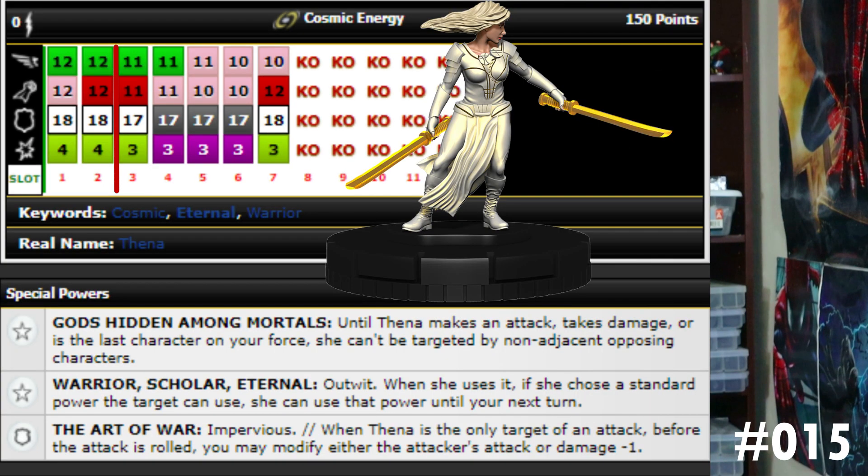Next up we have number 15, Thena. She's got cosmic, eternal, and warrior keywords, cosmic energy team ability, 150 points, starting off with 12 movement charge, 12 attack precision strike, 18 defense, and four damage with exploit weakness. She's got the Gods Hidden Among Mortals trait again. She also has another trait that gives her outwit, and when she uses it, if she chose a standard power the target can use, she can use that power until your next turn.